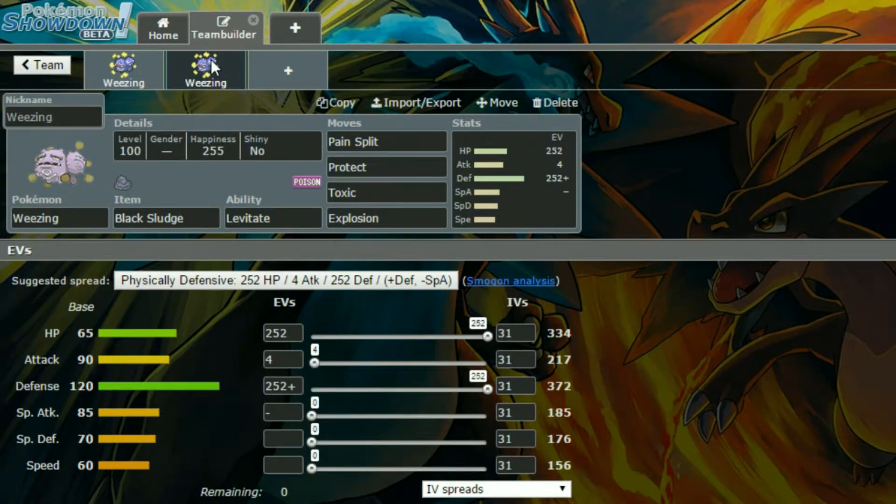Our next set is a defensive set. We have Black Sludge on this Weezing because it's a super handy item to have, especially on a Poison type because it can heal up some of your damage.